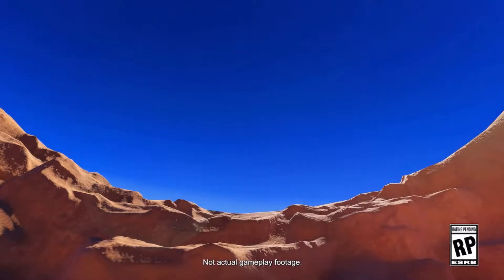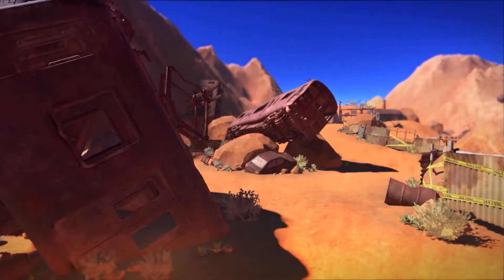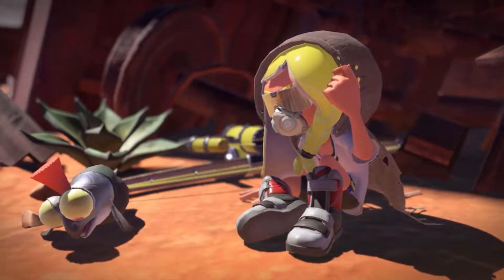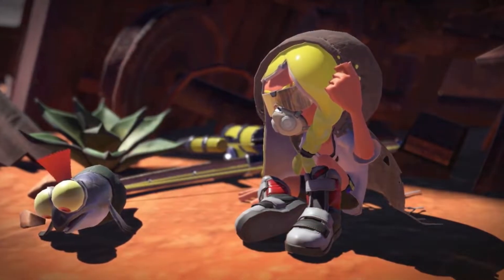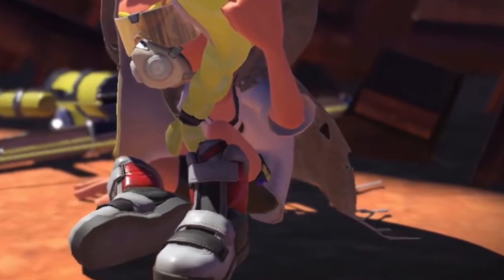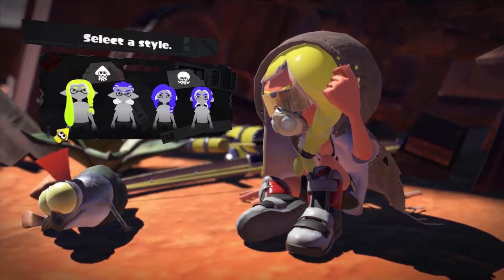We start off in the middle of the desert. Trains, cars, and other metals litter this corrupted wasteland. We soon realize what we're looking at when we see a cloaked Inkling sitting next to a Salmonid. The cloak appears to be torn and tattered, maybe due to a long time stranded in the desert. An option comes onto the screen to choose between an Inkling or Octoling, boy or girl.